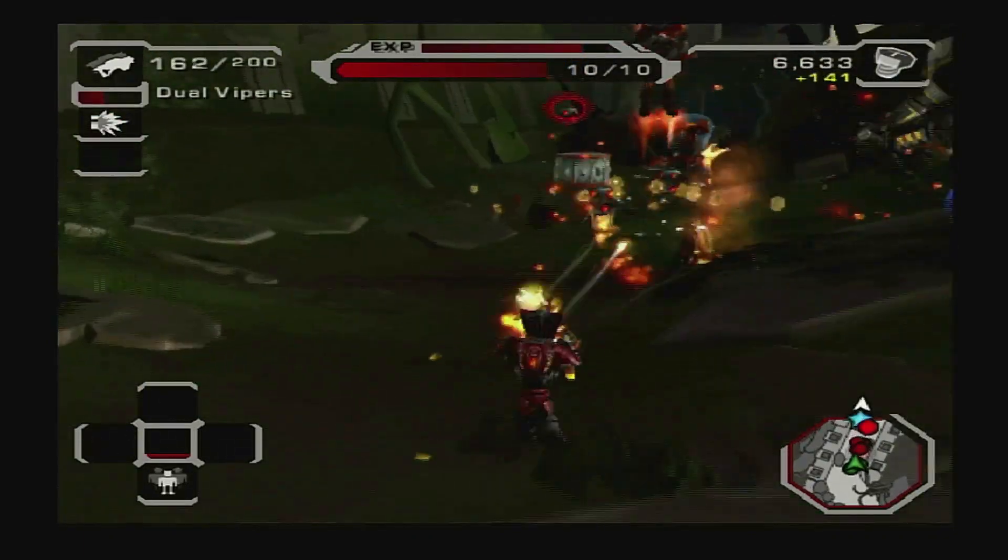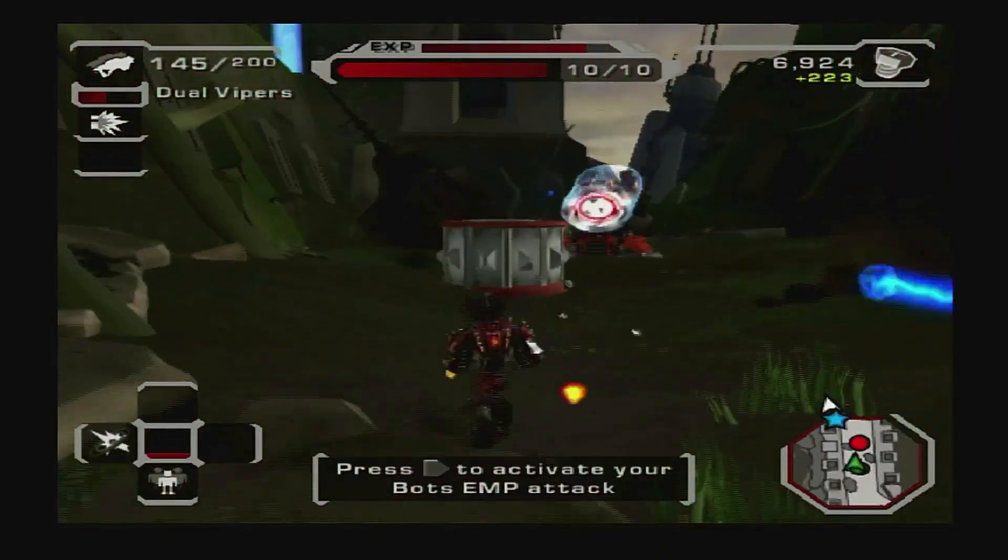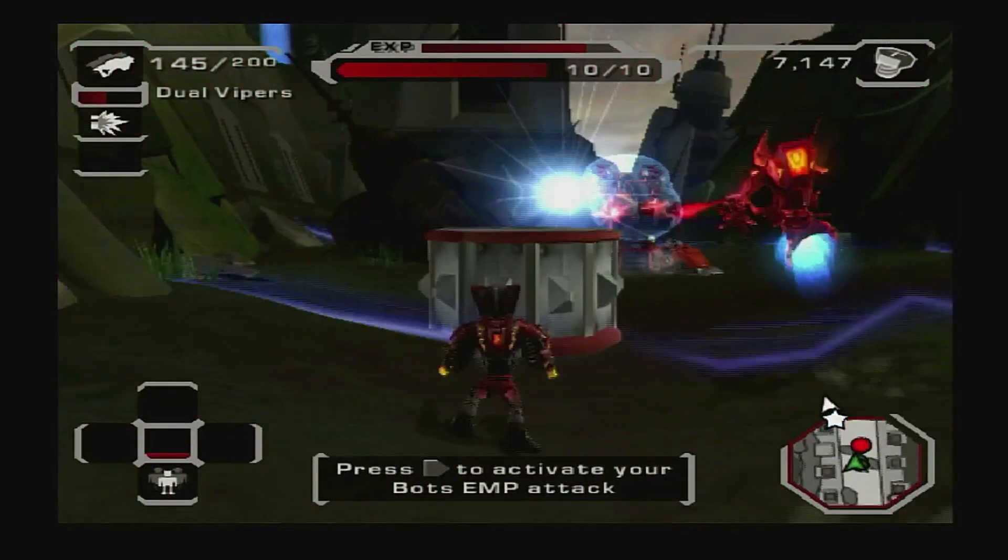The shields on that turret are impenetrable. You will have to use an EMP to take them down. Command your bot to toss out an EMP by pressing the appropriate button.